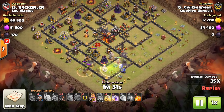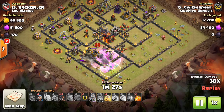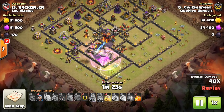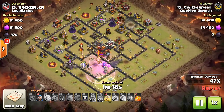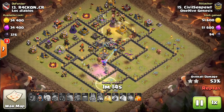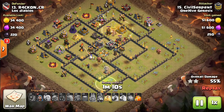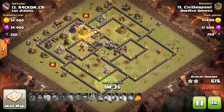Things are going in, and typically the winning attack strategies for bases that have multi-infernos are going to be either hog or balloon related — in terms of la loon. Hogs or la loon are what's going to be on the back end of the base. You want to have a big kill squad. Most of that's going to be the healers that you bring for the initial queen walk or queen charge, which I highly recommend.